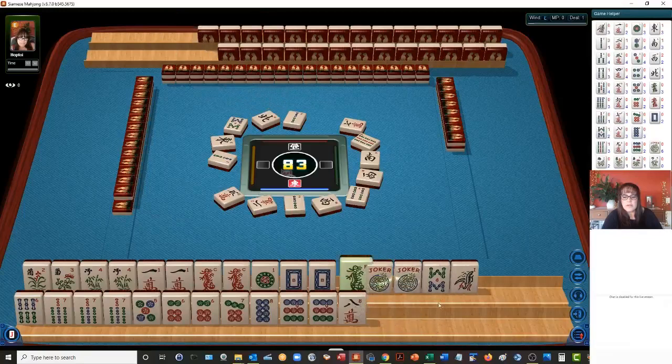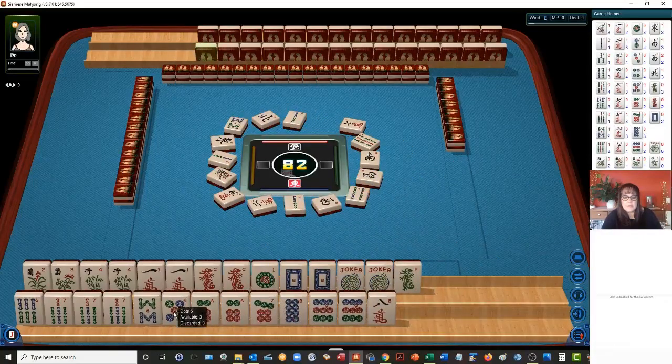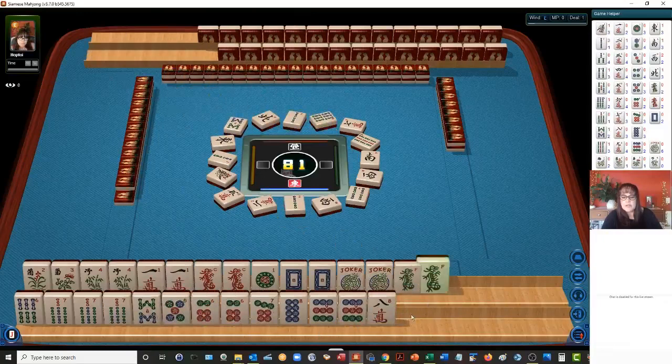There's no all-ones, all-dragons hand this year. One bamboo. So let's see — maybe what we could do is play five, six, seven, eight — five, six dot, seven, eight bam. Six bamboos — there's another green dragon. Okay, let's see — we need to make a choice here. Let's go six, seven, eight green.